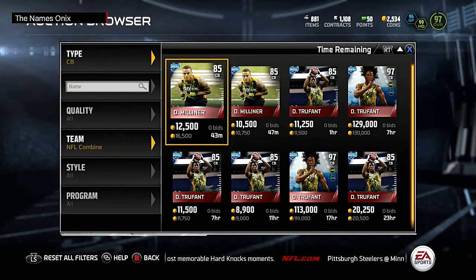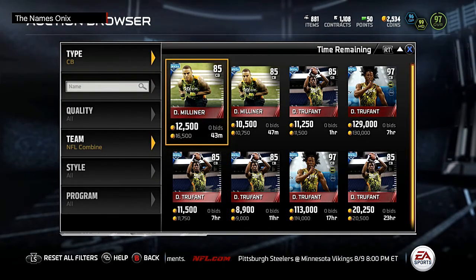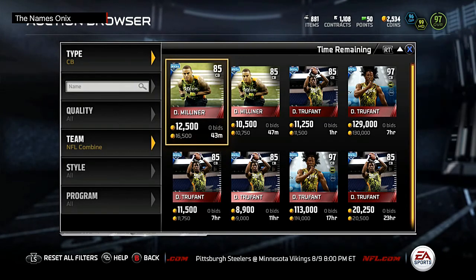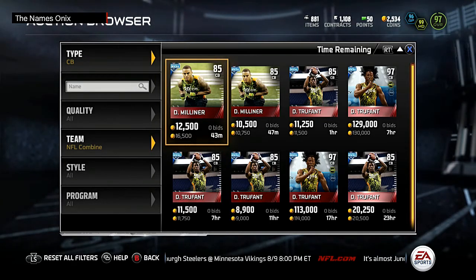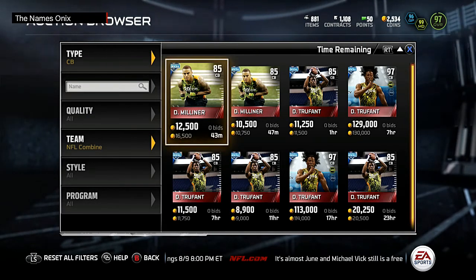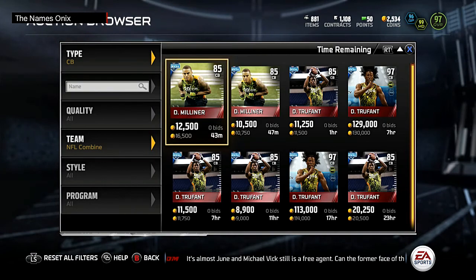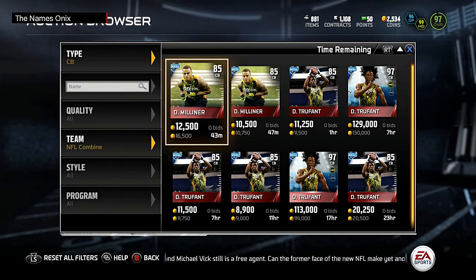It's definitely gonna be a couple of days — maybe tomorrow. We might pick him up once people start opening some packs for whatever comes out tomorrow. But yeah, new D Milliner 97 overall cornerback — he gives a man coverage boost just like Desmond Trufant, which is kind of weird. But yeah, that's gonna be it for this one. I'm Onyx and I'm out.